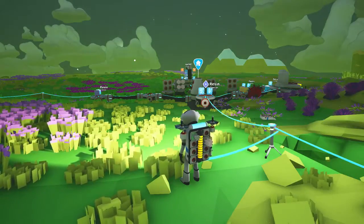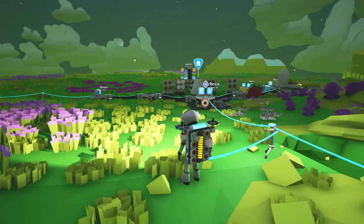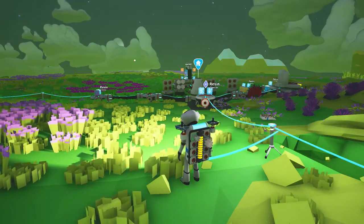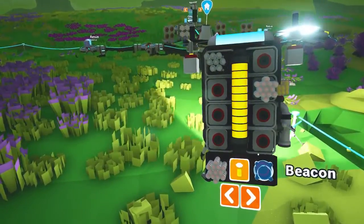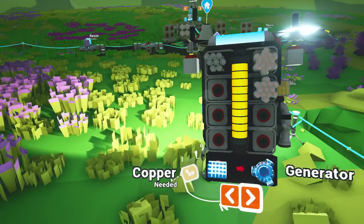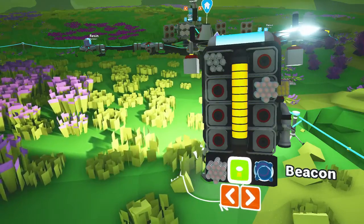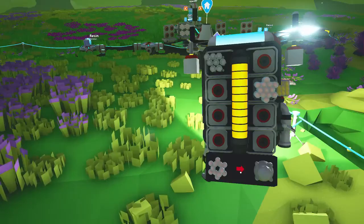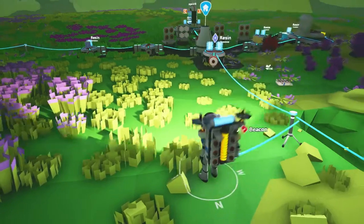Hello and welcome to episode 7 of my Astroneer tutorial let's play series. This episode will be on making and using beacons - we're just going to make one, but I want to show you the usefulness of the beacon, what it is, and how it works. Let's go into our backpack because that's how you make a beacon. I've cycled through to the beacon - it uses one compound - and just click on it. That has now created us a beacon.